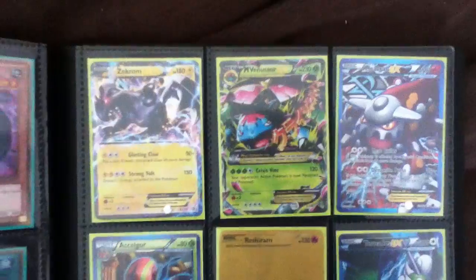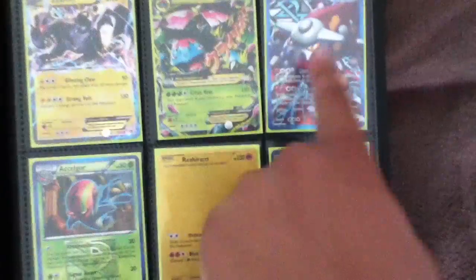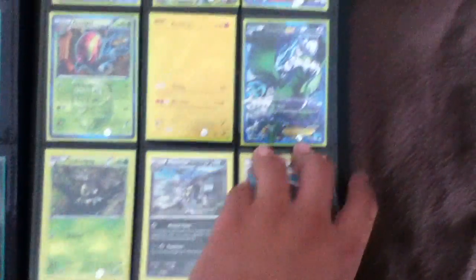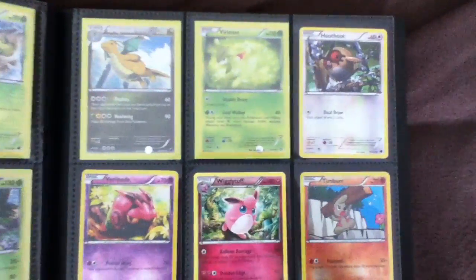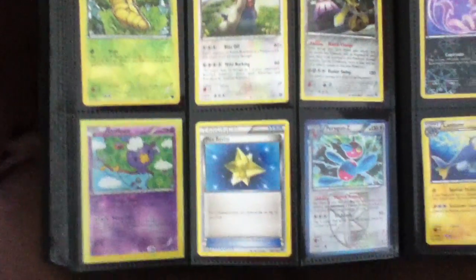And then some Pokémon stuff. That's from Legendary Treasures — that's a Mega Venusaur EX full art, full art Reshiram — I didn't even know it existed before I got it. Then just a bunch of random reverses and rares, also from Legendary Treasures. If you need any clarity on anything, just ask.